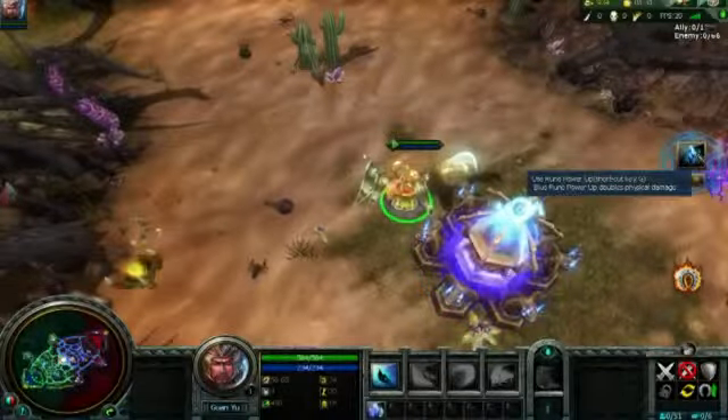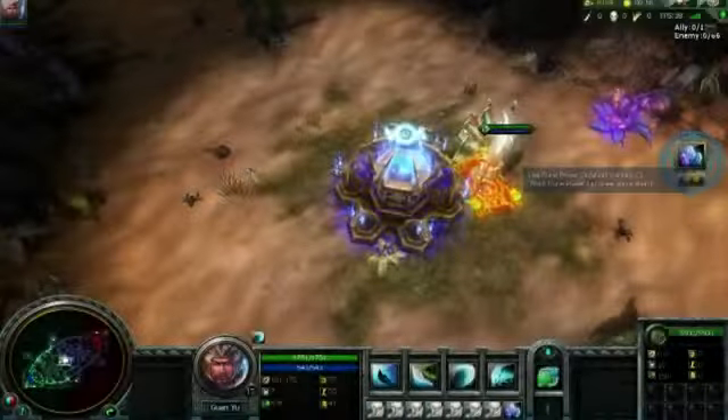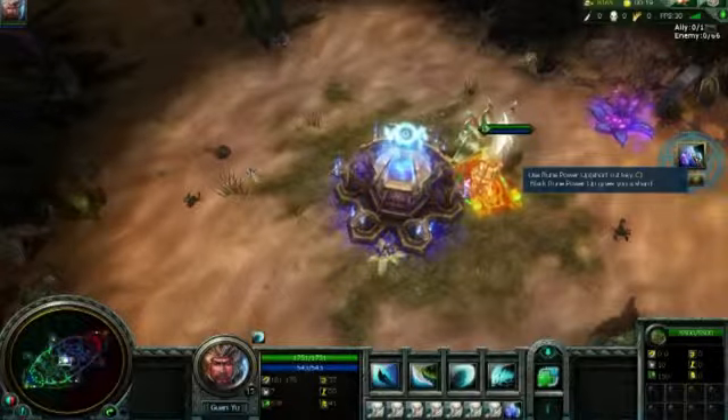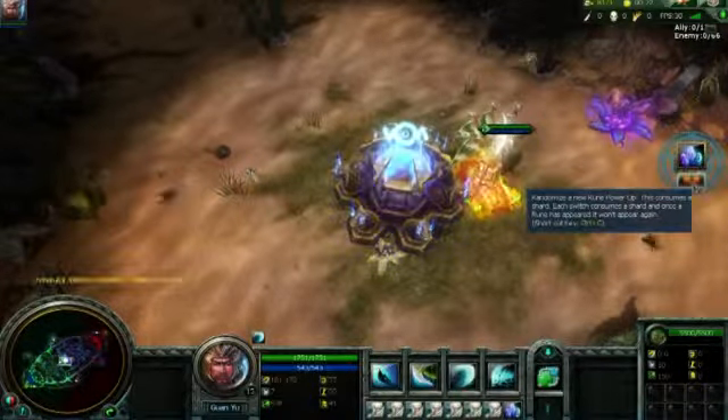Across Titan's Eye there are these structures called Rune Altars, and you can go to them and get these really cool power-ups. Every Rune Altar will randomly spawn one of these runes. They all have different colors, and each color rune has a different ability.